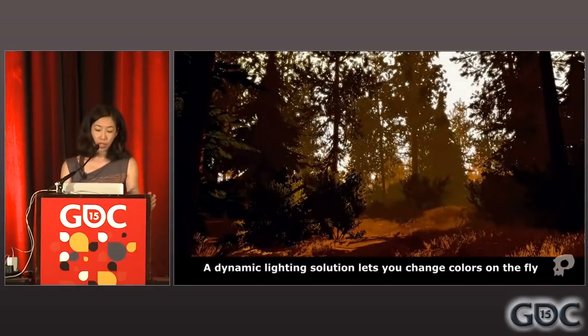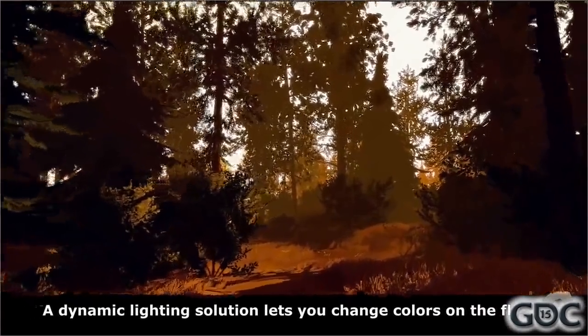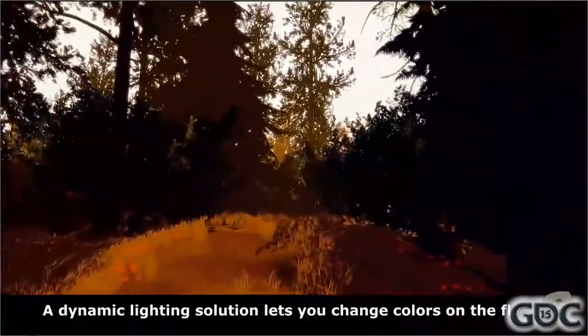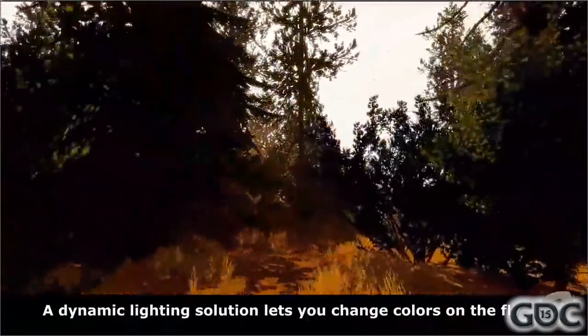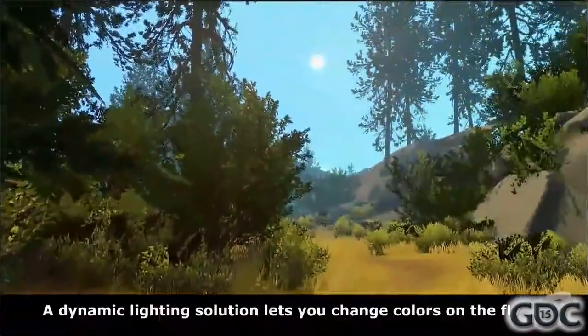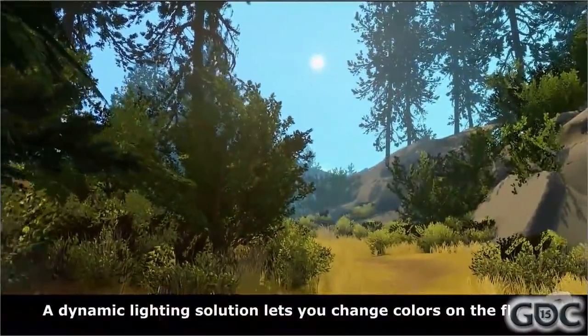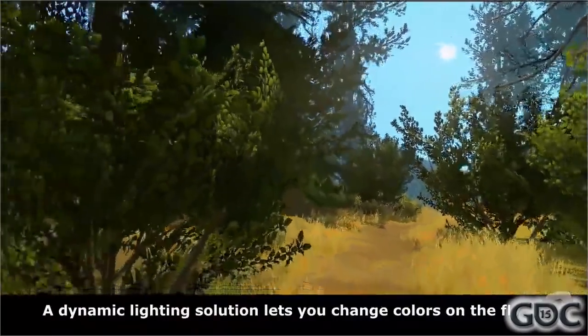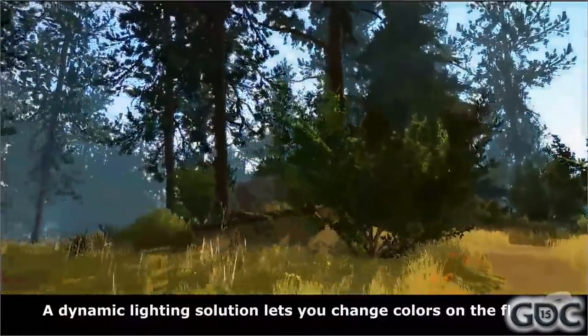The upside of having a dynamic solution for lighting is that if you build an interpolation manager on top of it, you can change your colors on the fly as the player moves around. One of the ways we trigger a color change is using trigger volumes. In this video, I accidentally placed one right around here — so it's a mistake, it doesn't happen like that in the game — but it looks really cool and it illustrates my point, so I recorded it.